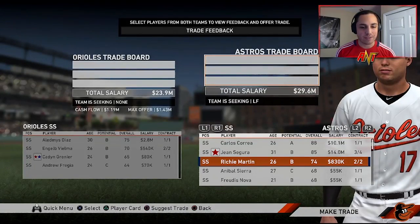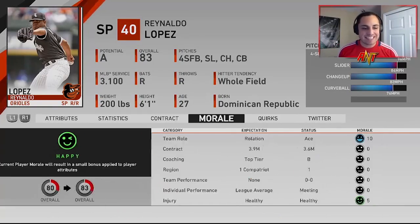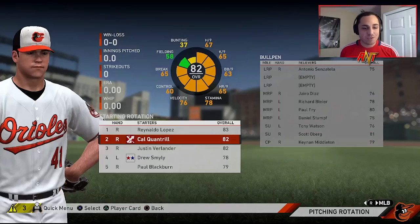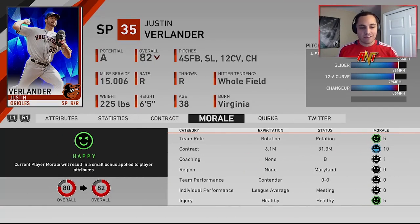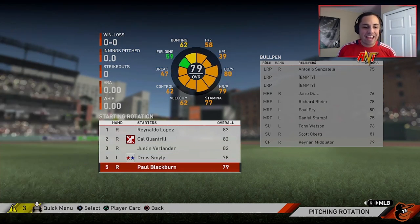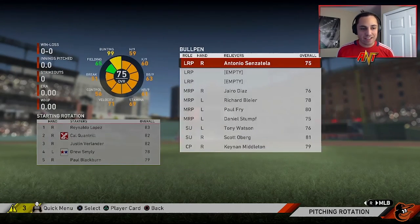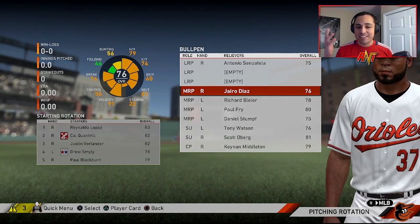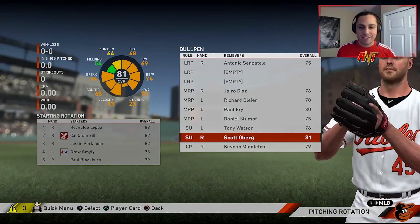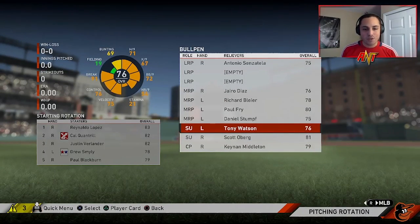That might be all the trades. Let me figure out the lineup — I think we could be a playoff team. Our pitching staff: Lopez is 80 naturally but 83 with a boost. Cal Quantrill is 80, little boost gives him 82. Verlander is 80 but 82 boost — I think he's going to be a little bit of an issue. Senzatella is going to be a long reliever. Scott Oberg is a 79.